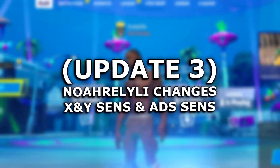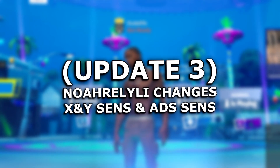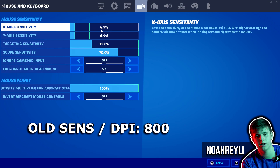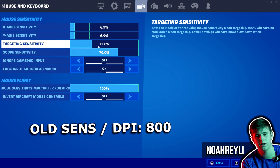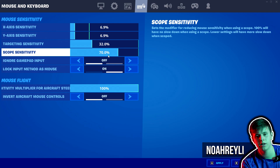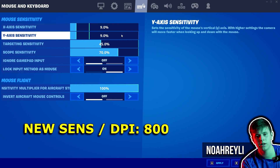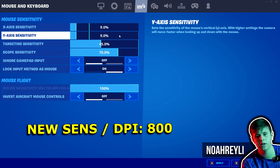Next up we've got some sensitivity changes from Norelli, and for him he's decided to change literally all of them — that's his X and Y, his ADS, and his scope. Previously his X and Y were both on 6.9 percent, his ADS was on 32.0 percent, and his scope was on 70.0 percent. However, as of now he has changed his X and Y from those previous values to now being on 9 percent on both of them.